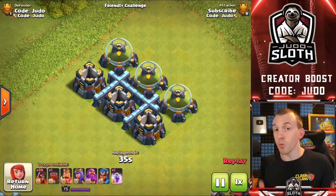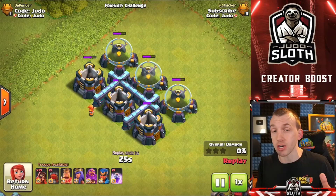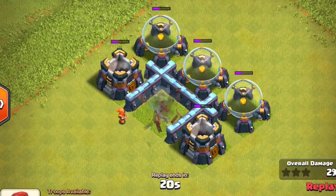What about the chain going in different directions, and do walls impact it? You can see straight away that walls have zero impact on the Chain Magic, and it can chain in all directions. Unlike the E-Drag chain, which goes to the highest hit point building, the Chain Magic will go to all of them, because there are 10 targets — it can bounce 10 times.